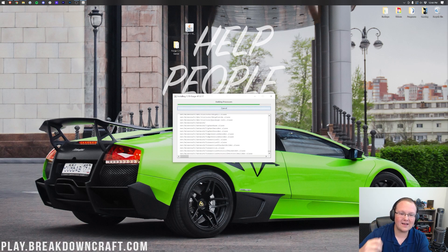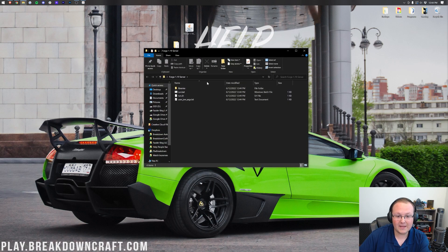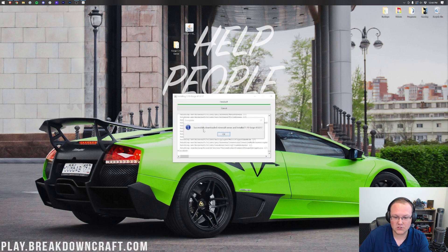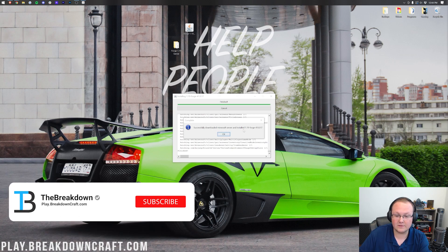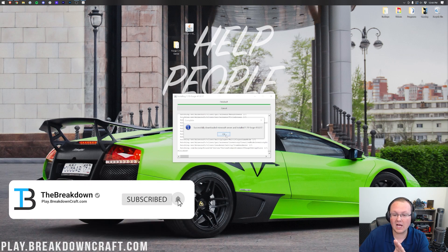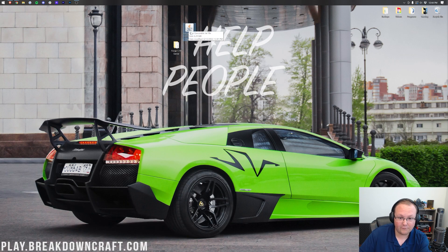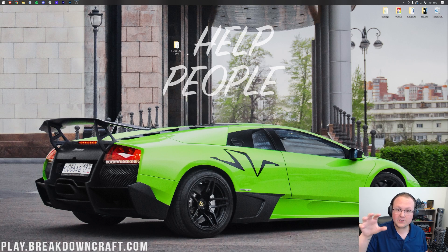All the files are being downloaded, installed, and set up in this folder. Once it is finished, it'll tell us, and we can move on. As you can see — successfully downloaded Minecraft server and installed 1.19 Forge. Click OK to close out of that. We can delete the Forge installer from our desktop since we don't need it anymore. Keep in mind, though, your friends will need to install Forge 1.19 locally themselves to join your server.